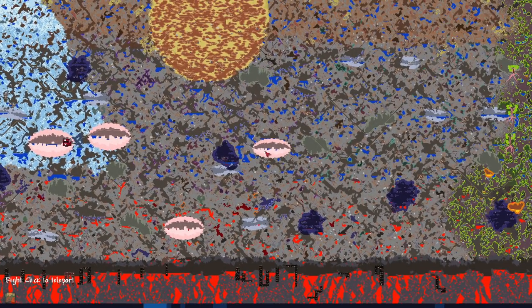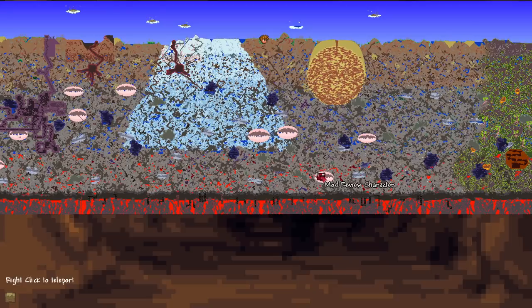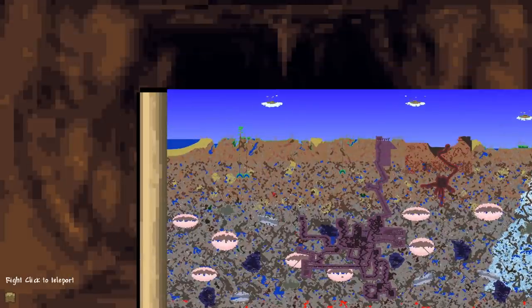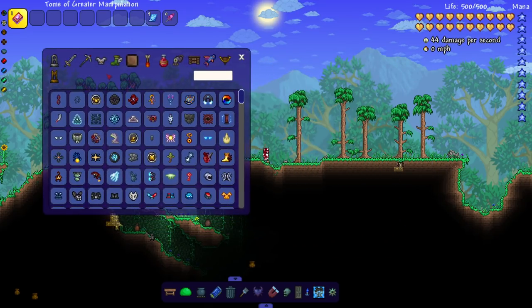It doesn't really seem like there's too much in this biome — maybe you're supposed to fight a boss here or something, or we're just getting bad RNG. I'm not even seeing chests or any specific loot. Look at this generation though. Let's get into the real stuff — the weapons, accessories, and armor.